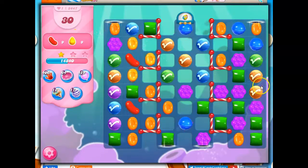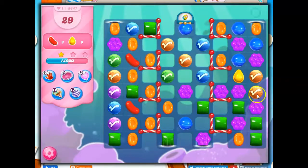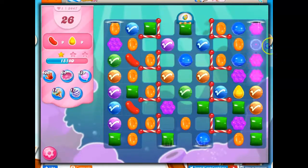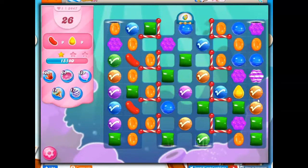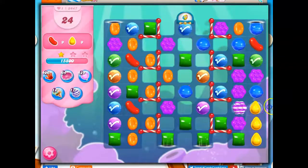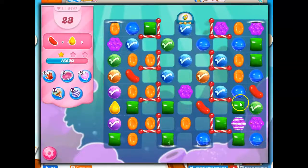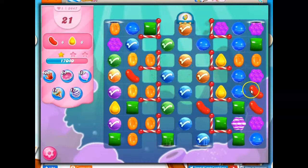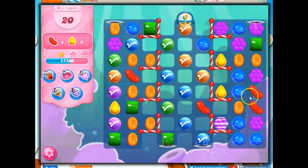Now, the deal is if I can manage to get rid of all of one color, then the rest of the lucky candies will convert to that remaining color. So that would be best if I could figure out how to get that done. I'm going to do this — I like that move. I seem to have quite a few moves on this board, more than I would expect, so I'm hoping that will be the advantage that gets this done for me.